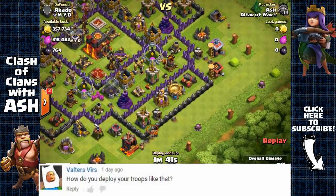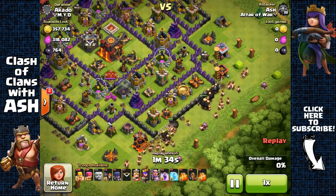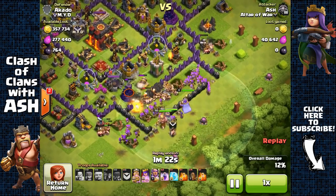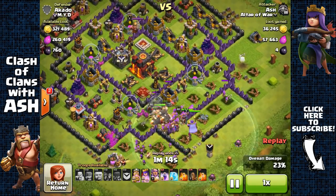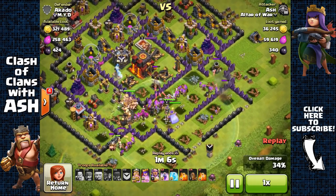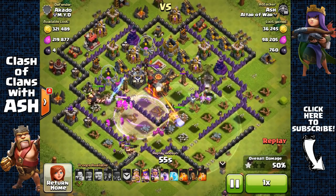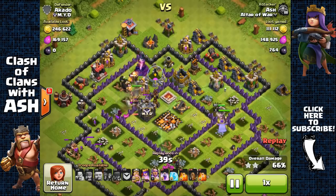Valter asked: 'How do you deploy your troops like that?' If you mean how I deploy so quickly, it's because I'm using two hands on an iPad mini, using three to four fingers at once. I deploy my side-structure Barbarians and Archers quickly to remove side structures, then rapidly deploy all remaining Barbarians, Archers and everything at the middle. I do this quickly to overwhelm the defenses and to get the Grand Warden out so all troops are protected by his Life Aura — you definitely don't want to delay, as deploying all 200 Barbarians and Archers takes a while.